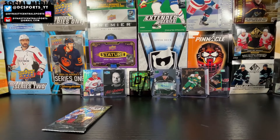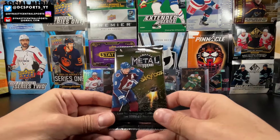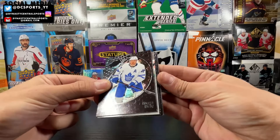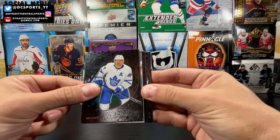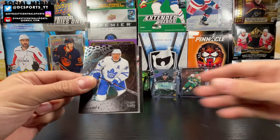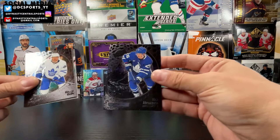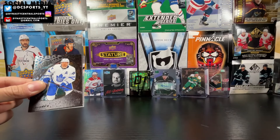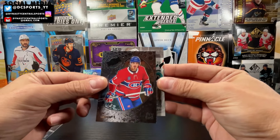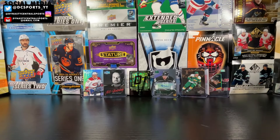Let's get the last pack ripped open and see what we got. 22-23 Skybox Metal Universe — looks like a Skybox Premium Prospects. Steven Stamkos, Ryan O'Reilly, Nazem Kadri stars, Nick Abruzzese rookies, Kirby Dach, and Thomas Bordolo Skybox Premium Prospects. Pretty much a weak ending to that box — all the fun stuff was in the middle, so if you're still watching, thank you for sticking around.